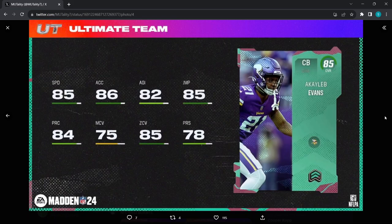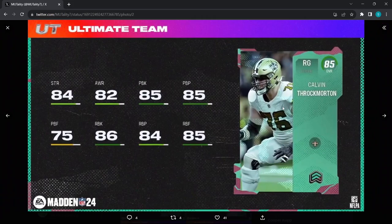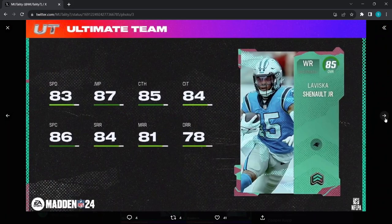Caleb Evans — why give a fourth-string cornerback for the Vikings a card? If you want to give a Vikings cornerback a card, give it to Pat Pete — but 75 man, 85 zone, 85 speed — he's a speed demon, good card, just going to be expensive. Ulysses Gilbert III — 83 speed, 85 acceleration, 85 block shed, 80 hit power, 73 zone. For the Saints, whoever this guy is — 84 strength, 82 awareness, 85 pass block, 86 run block — but they really should give Chris Olave a card; he better get a 99 this year.